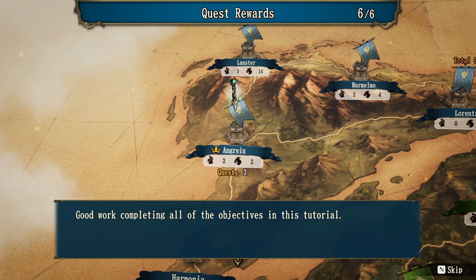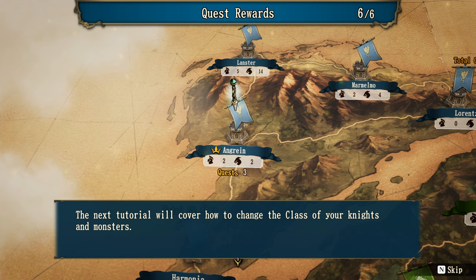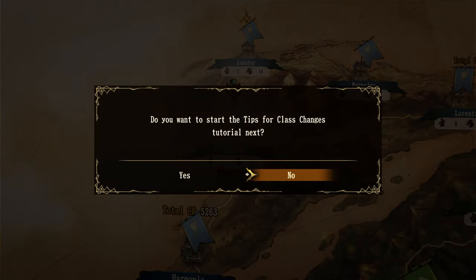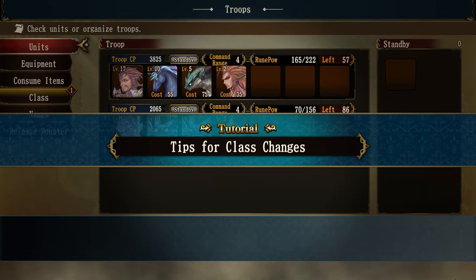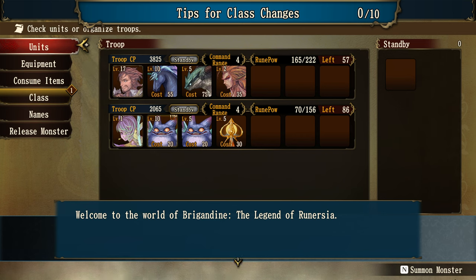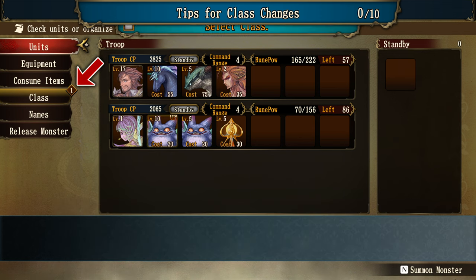Good work completing all the objectives in the tutorial. This tutorial focused on quests. The next will cover how to change the class of your knights and monsters. Welcome to the world of Brigandine: The Legend of Runerzia. This tutorial will explain the controls and cover how to change a unit's class. First, select Class from the menu.